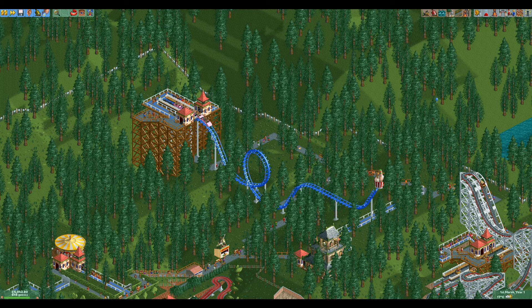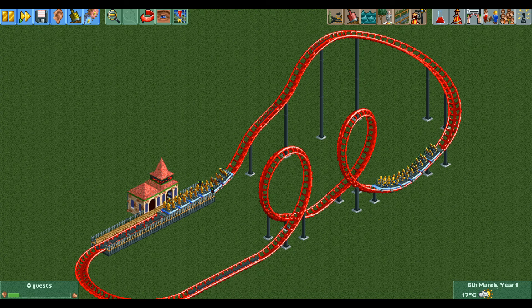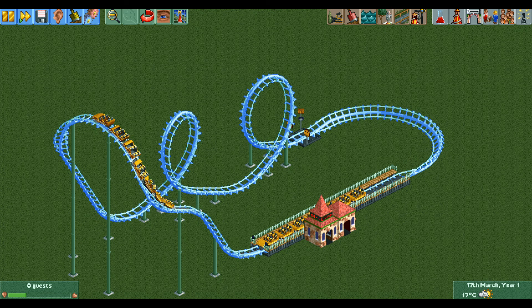The corkscrew coaster does have other upsides as well, such as very long trains and a decently high support limit. The long trains allow you to make very steep lift hills. On most coaster types you can make your lift hills a bit steeper by adding small steep sections in between the gentle pieces that have the chain lift on them, but the corkscrew coaster and a few other types can take this one level further.